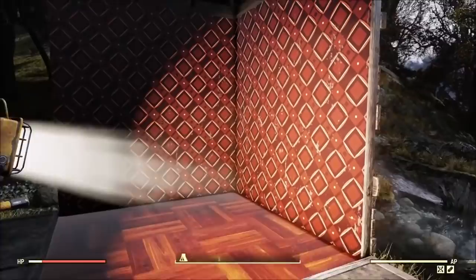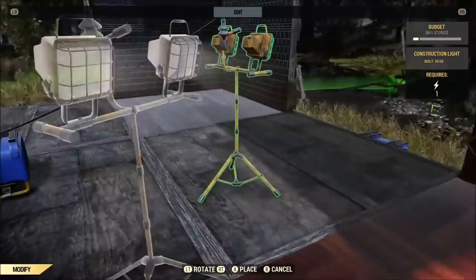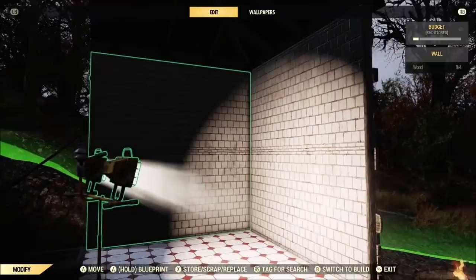As for the wallpapers, overall not bad. I figured the best way I could go about showing these off was to move a light around each of them. That way, we can kind of look at how it is lit up and dark at the same time. This is probably my favorite of the bunch — well, it's kind of a tie between that one and this one, because those two wallpapers I could definitely see making it into multiple camp builds down the road.